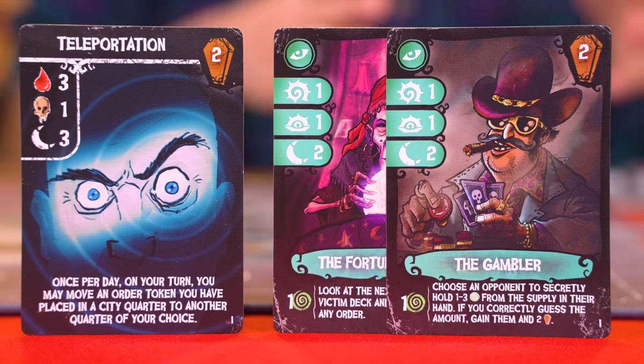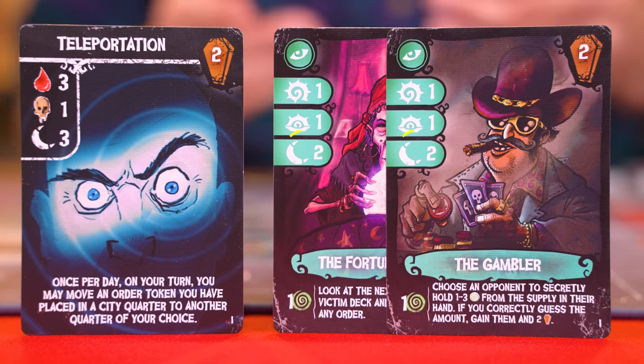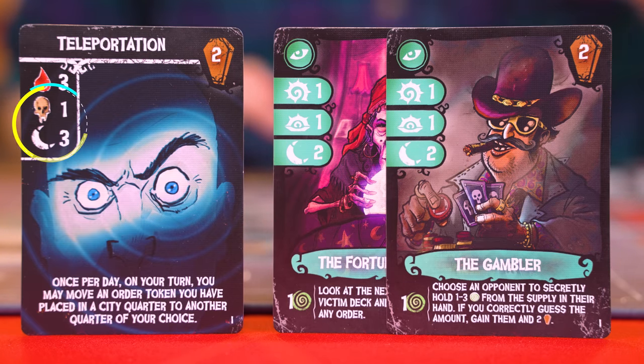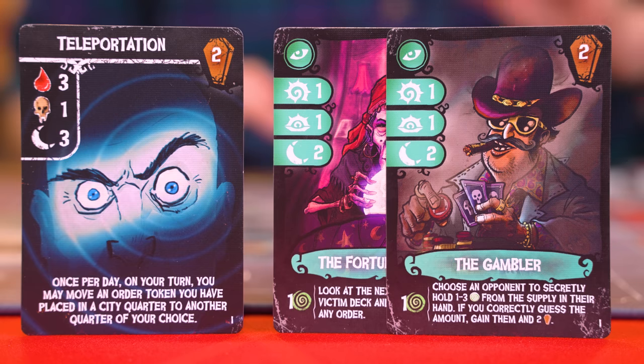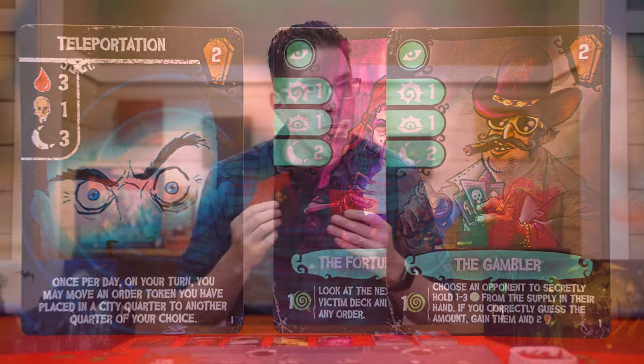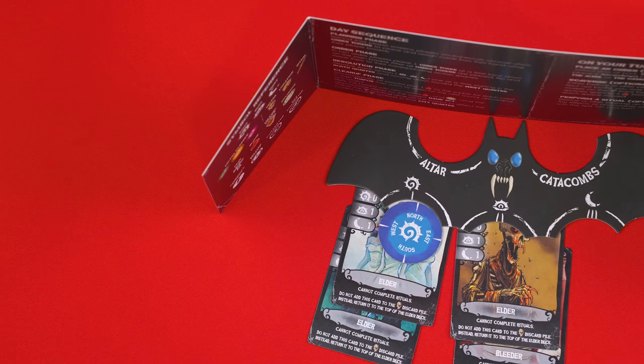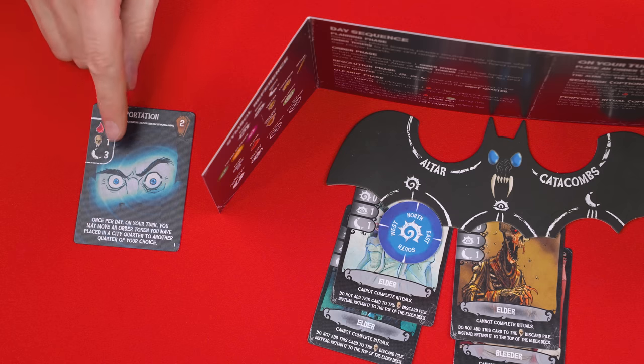A little later, we'll see how you can get other types of victims in your hand like these, which can be used to satisfy a ritual. As an example, if I had these, I could reveal them from my hand because together they satisfy the minimum requirements for the number of victims and night symbols that this ritual is looking for. The important thing is that you just reveal these victims to the other players to show that you satisfy the requirements — you don't actually lose them. After revealing them, you put them back in your hand.